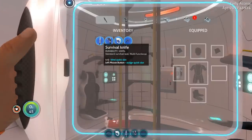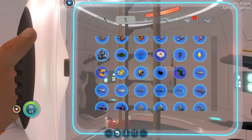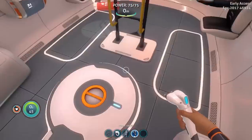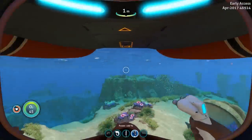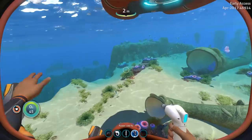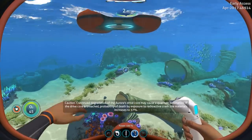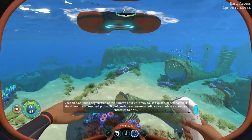Interesting new icons - blueprints are looking pretty fancy. We're back in Subnautica and we have a lot of stuff to go over in this video: we have sea dragon eggs, a bunch of cyclops updates, a whole UI overhaul.